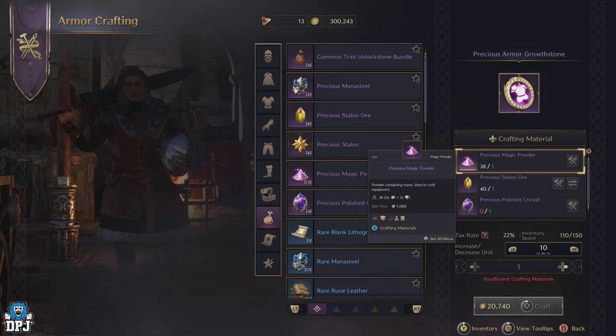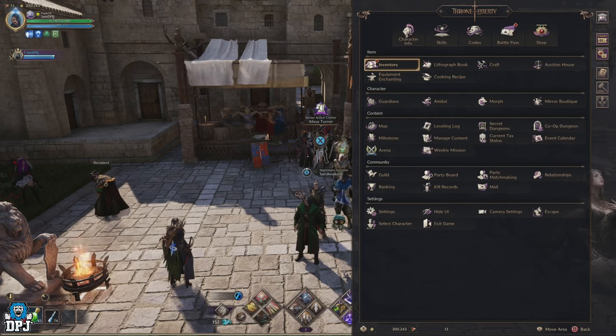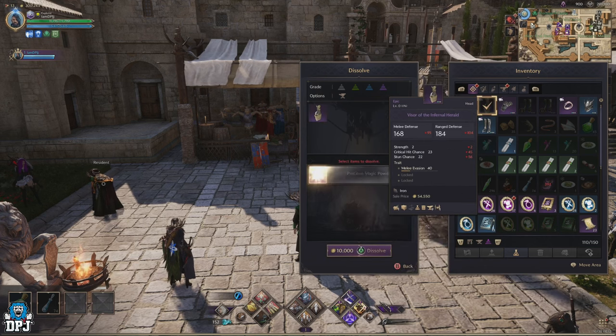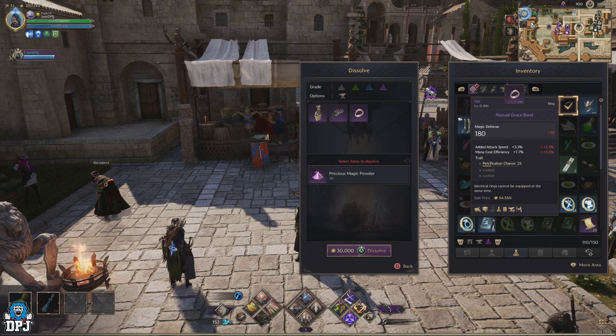First and foremost, the precious magic powder. This is probably the main ingredient here. The first way to get plenty of this is to dissolve those epic pieces you have no more need for. Epic armor will give you 10 precious magic powder, and weapons will give you 20 precious magic powder. Now I know that dissolving epics isn't an option for most players as of right now, which is completely understandable.